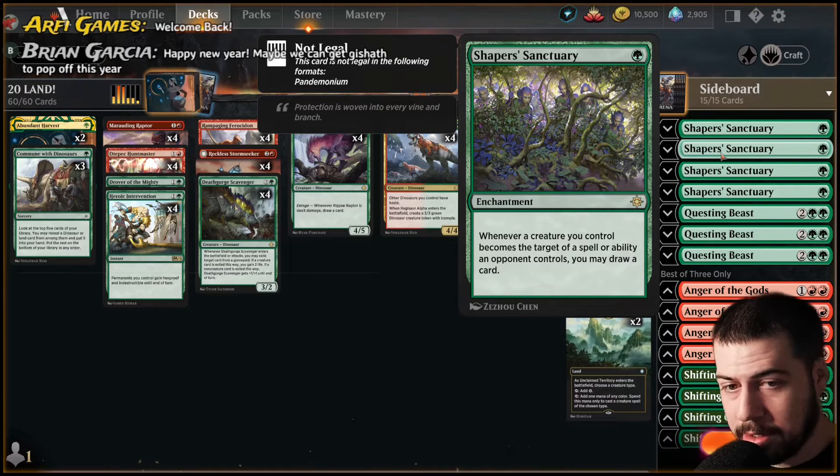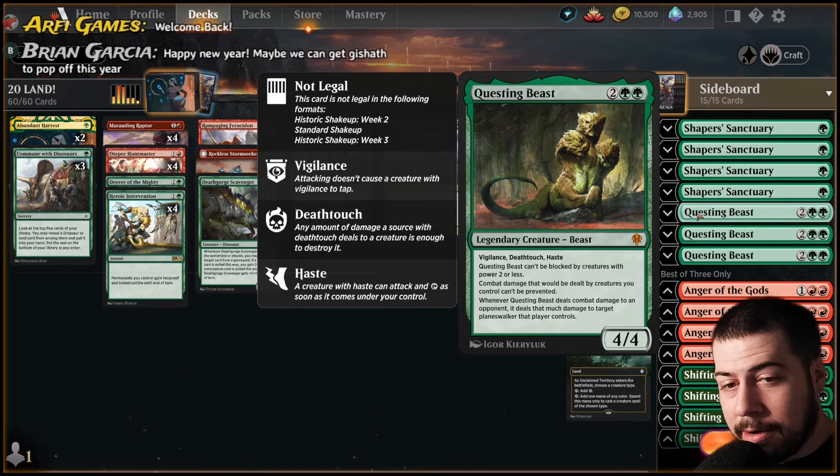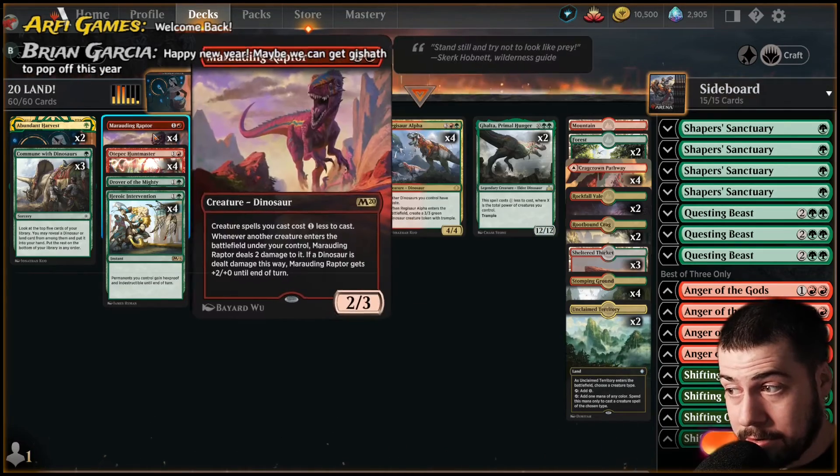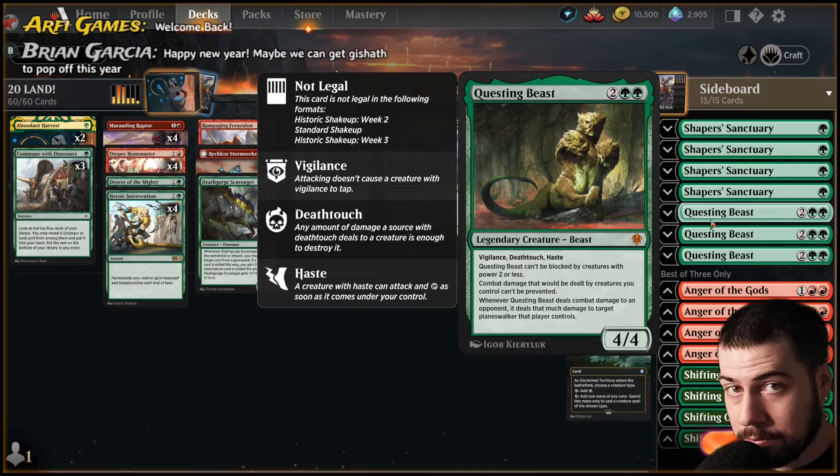And yes, the classic, the fantastic Questing Beast — you know him, you love him, you may hate him, but he's in there to help against Nine Lives, Solemnity, and the Serra's Emissary decks. Damage can't be prevented — that's the main draw. But of course he's just a keyword ability soup, fantastic card. Could potentially play him turn three after a turn two Marauding Raptor, so that's always nice.